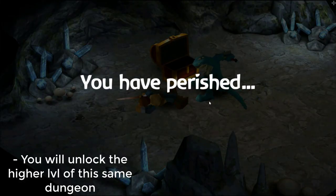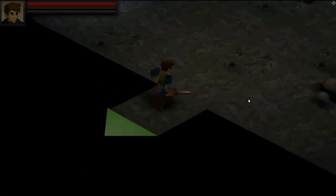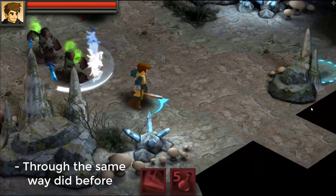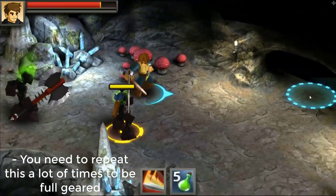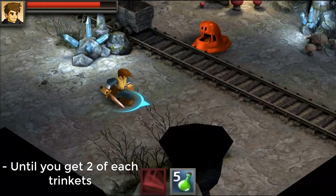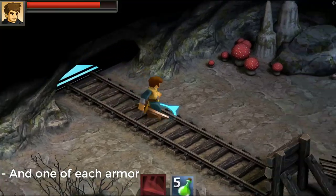You will unlock the higher level of the same dungeon named the Shareborn Lair. Now you do another run straight to the final chest, through the same way you did before, to get more better loot. You need to repeat this a lot of times to be fully geared — until you have two of each trinket, one of each weapon, and one of each armor.